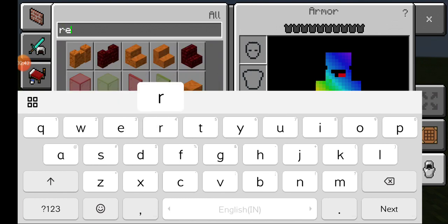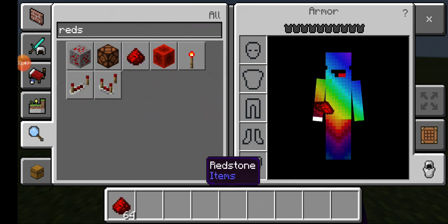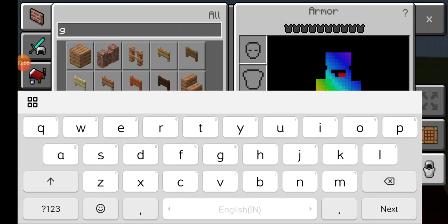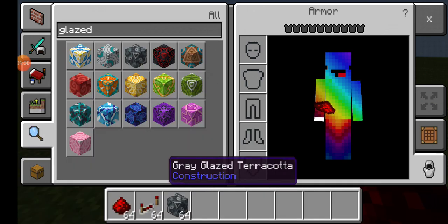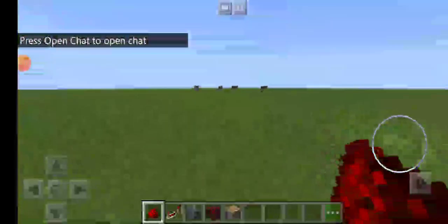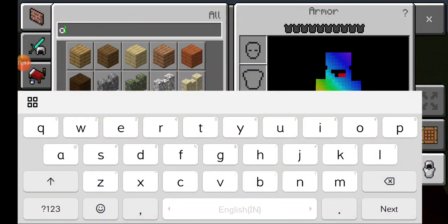We will need redstone, redstone dust, redstone repeaters, and then we will need two blocks of your choice. I will use grey glazed terracotta and black glazed terracotta. Now we should get ourselves some pistons, and we will also need obsidian.